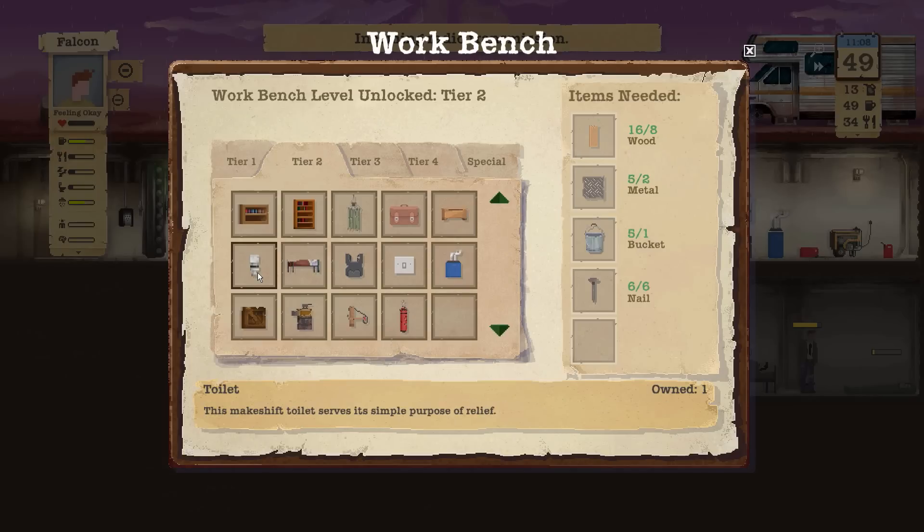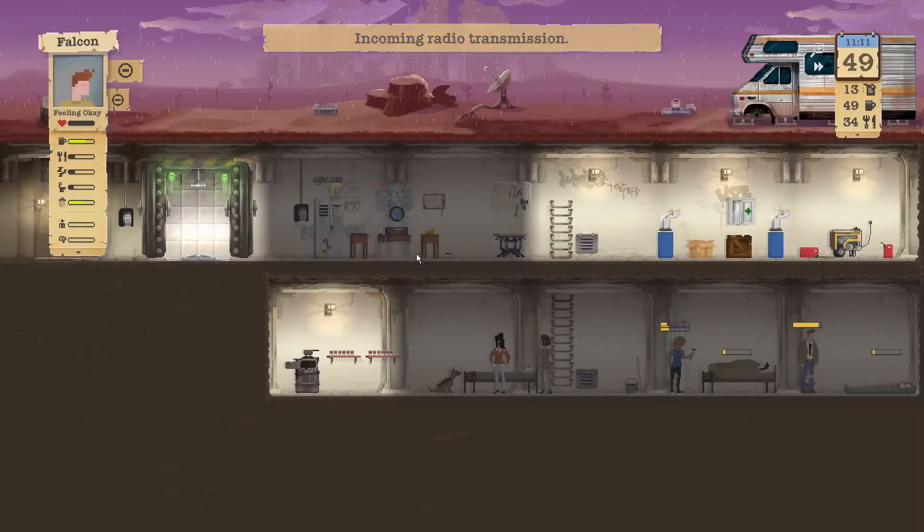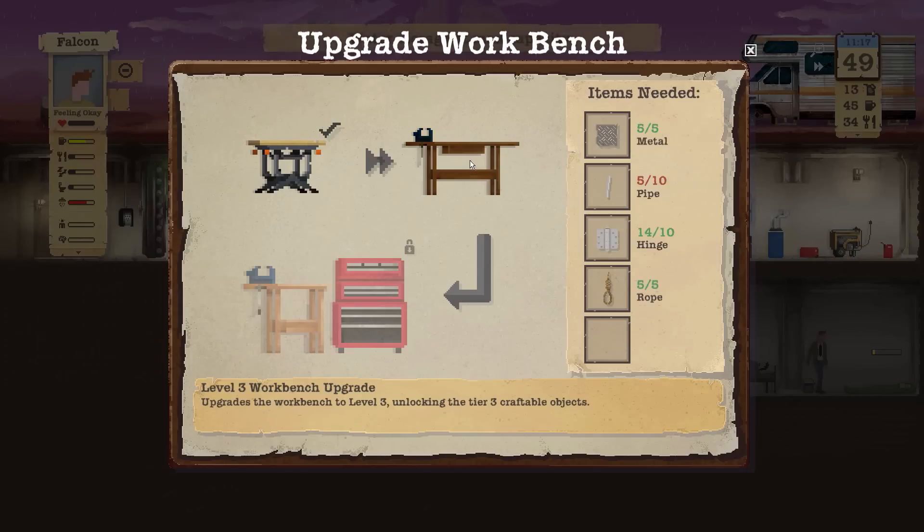The toilet is actually something I really want to invest in, as well as a second shower. The reason we can't build a toilet now is because the metal required for it, we're actually saving for the upgrade to the workbench. So if we were to get two more extra metal, we could make that happen — six nails, two metal. If we upgrade the workbench, it doesn't need any metal or nails. All we need is a few more scraps of metal. I think some people out scavenging are coming back with metal, so when they get back, we'll probably make that toilet happen finally.